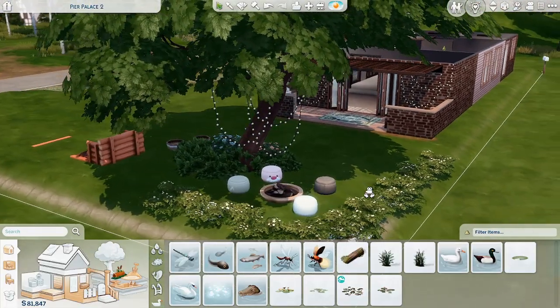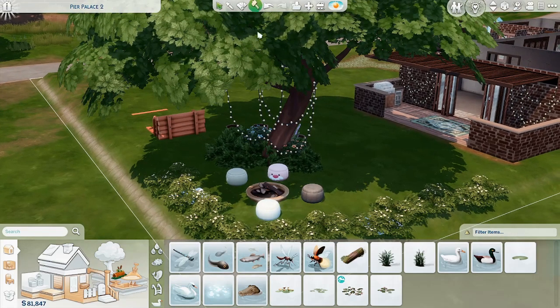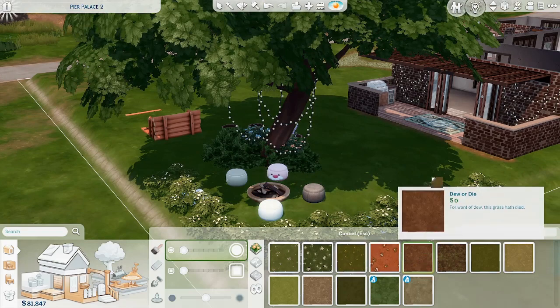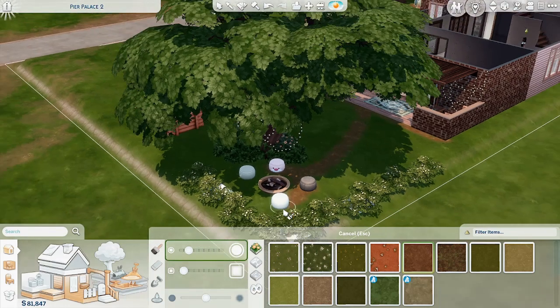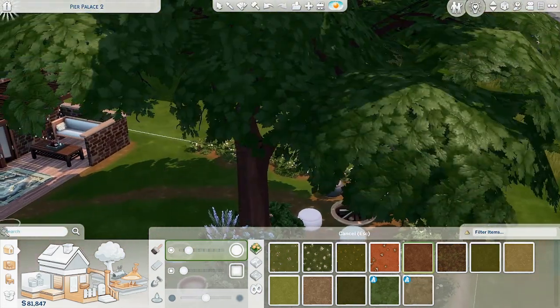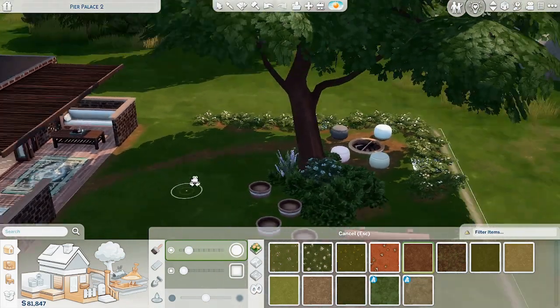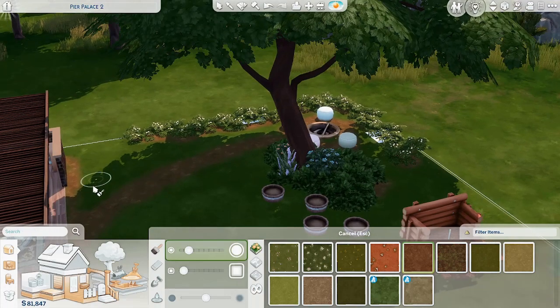That's looking a little bit better. Let's make a little pathway to that — I'm looking for the dirt terrain paint. Make it bigger. I don't know if that looks good or not but it's what I'm doing. Okay, that's looking a little bit better. They probably won't even follow that path I just made, but I don't really care — it's aesthetically pleasing.